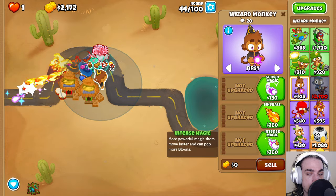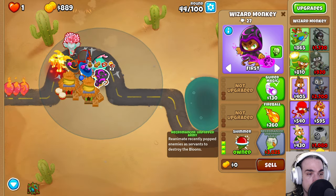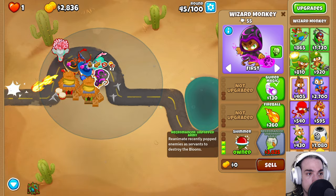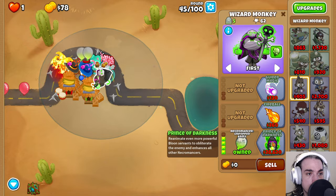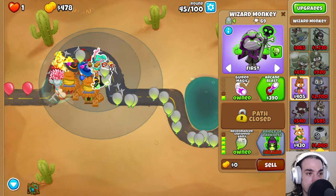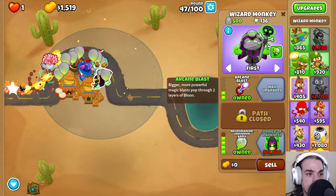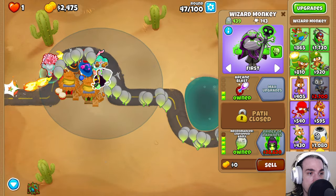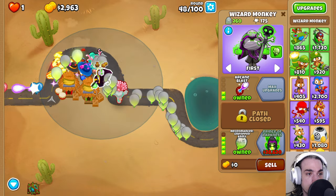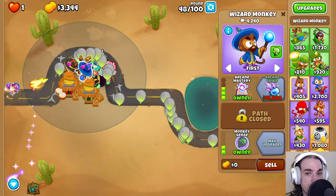Now I'm going to come over here and get our third Wizard Monkey started — we're going to upgrade until we hit the Necromancer. Necromancer online! We can grab the Guided Magic and Arcane Blast. As we can see, the Necromancer gets a ton of range, and this is before the secondary buff from Oban, so you can imagine how much range this is going to have. This is a good example of why they had to nerf the range on this tower — so much range, and we haven't even really started buffing it beyond the Monkey Village. Now we're going to come back and get the Arcane Spike.